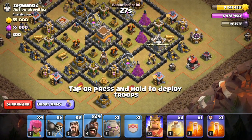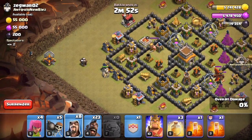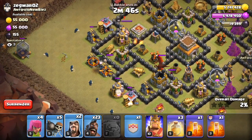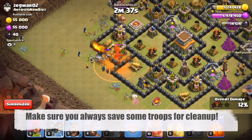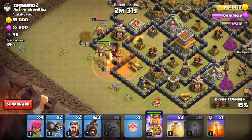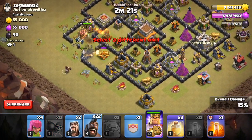I'm going to drop the first hog to bait out the clan castle. It looks like there's a dragon in there. Now I'm creating my funnel so my troops can go in. I'm dropping the wall breakers — the first one got killed, but the second one is in. My wizards are taking care of that dragon and my king's taking care of that too. I'm going to wall break in here so my king can start getting into the core. Now starting the hog phase, going counterclockwise again.